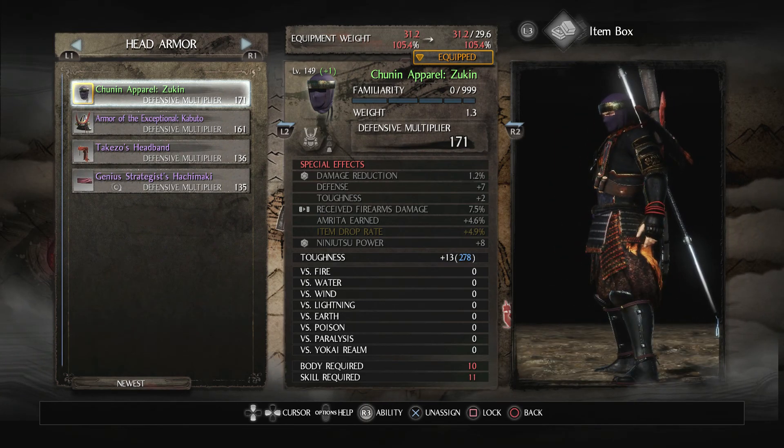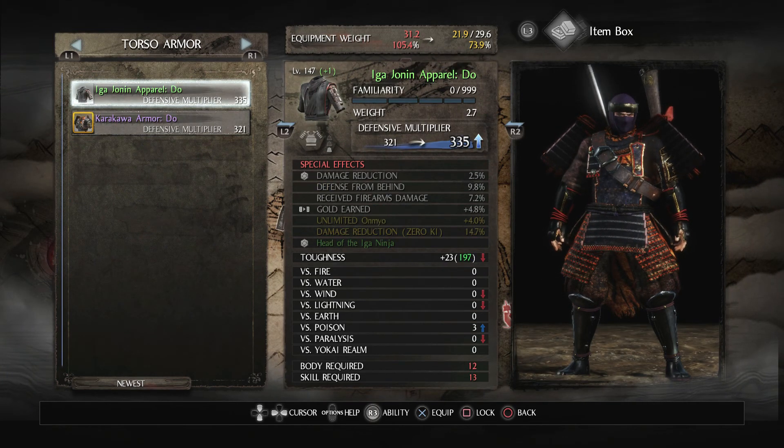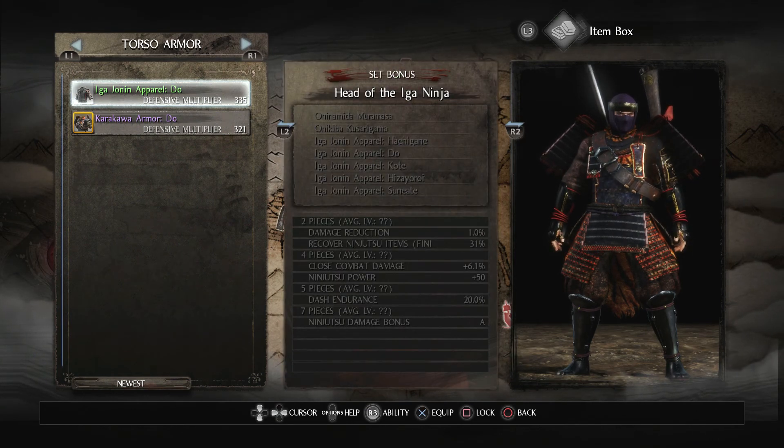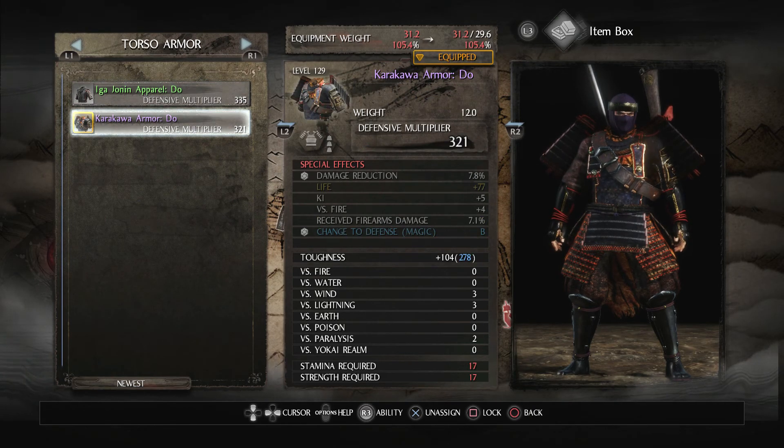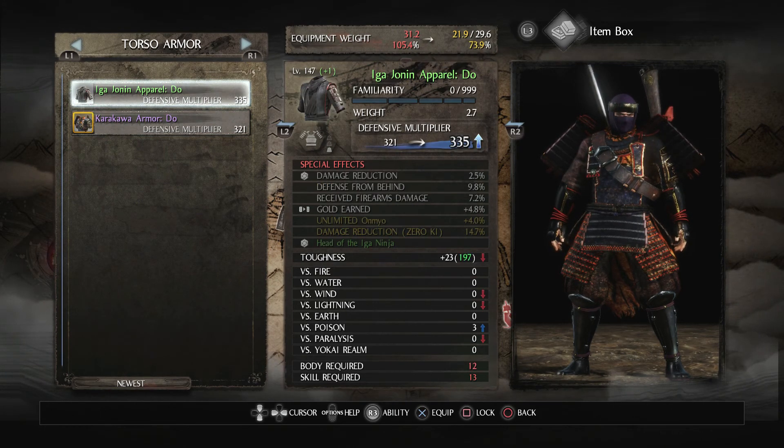I like the look too. For the chest piece: damage reduction, defense from behind, reduce firearms damage, gold earned — inheritable, which is really nice — unlimited Onmyo chance, damage reduction when I run out of ki, and it's part of the Iga Ninja set. It has a lot of defense, more than my heavy armor, and more gold earned, which I need. So let's put that on.